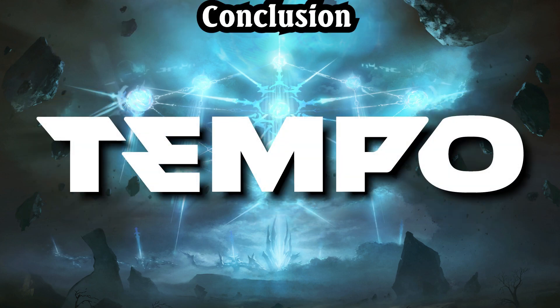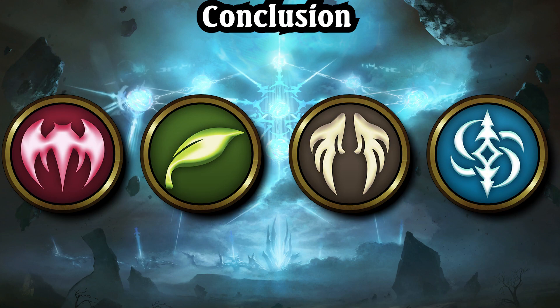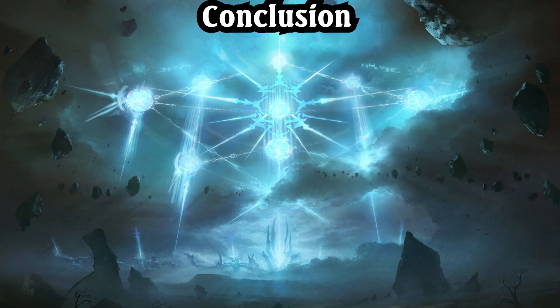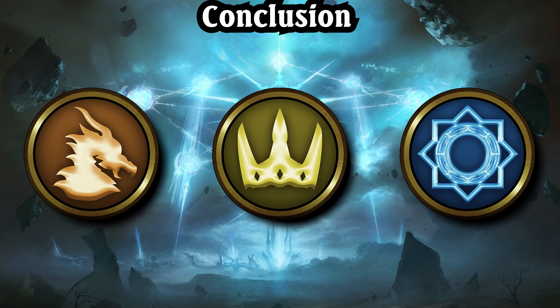The latest balance patch has certainly affected the meta drastically, and perhaps not for the better. Previously, various Blood, Forest, Haven, and Portal decks were in a fine place, but their struggle to compete with the newly-buffed Dirt Rune and Buff Dragon has mostly removed them from the meta, leaving us with a much narrower landscape than before. Add in the fact that the buff to Baccarus, Peppy Ghostie was not enough to make Shadow viable, and we find ourselves in a true three-deck meta where every option other than Buff, Loot, and Dirt feels subpar.